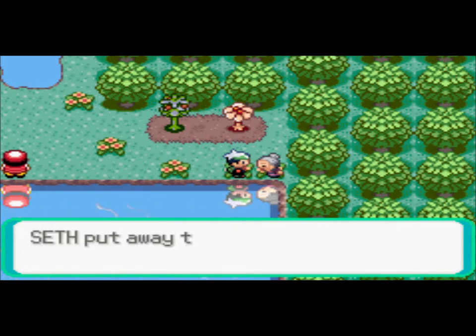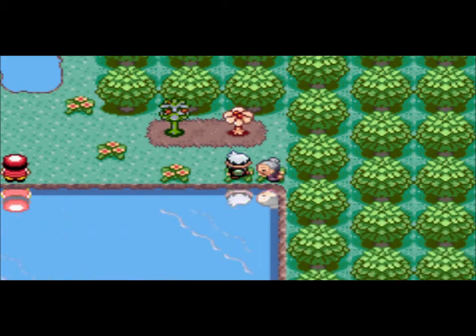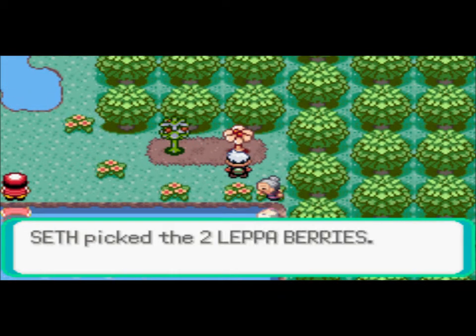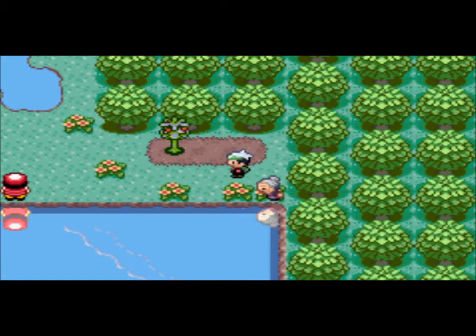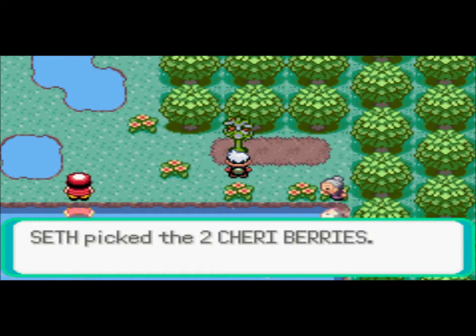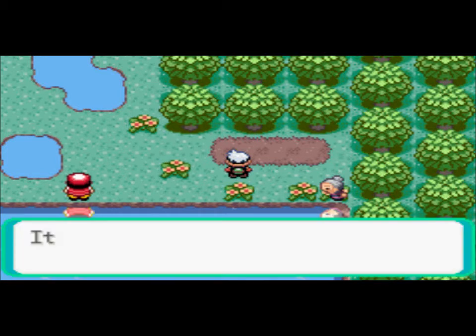So this lady gives you a Lepa Berry. I don't really think it's that big of a deal, but Lepa Berries can be very helpful because they restore 10 PP. So, like, if you're doing a no-item run or something, they can be really useful because you find those this early on in the game.